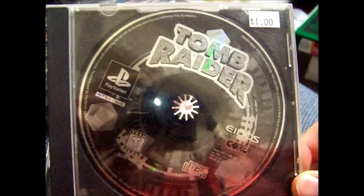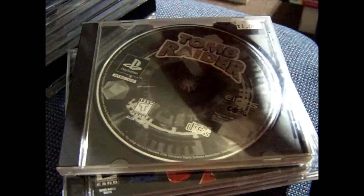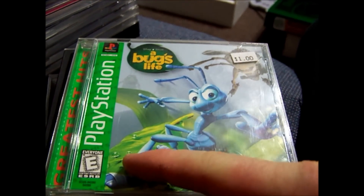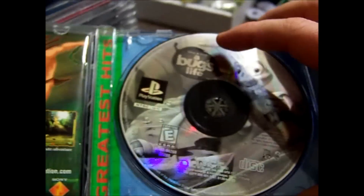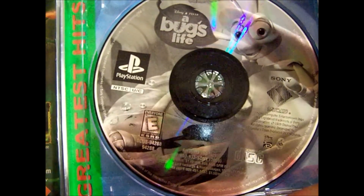We got Tomb Raider — it's just in a CD case, there's no manual, no artwork, not bad. It was 50 cents. A Bug's Life was 50 cents. I'm starting to wonder if there's a black label of this game, because I don't think I have it and I don't think I've ever seen it. Like every copy of this game that I have I think is Greatest Hits. But that was 50 cents.